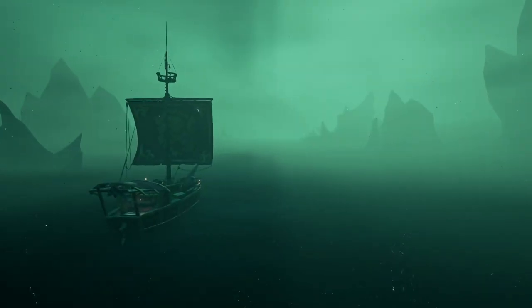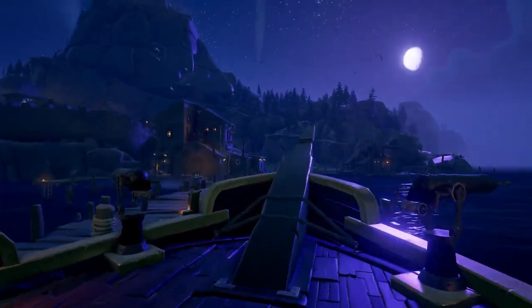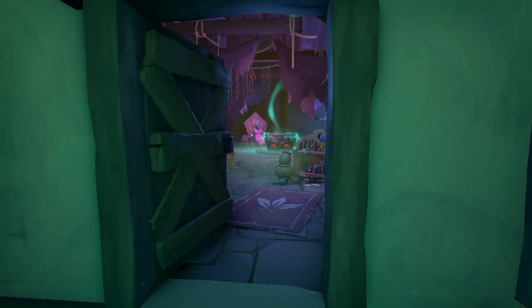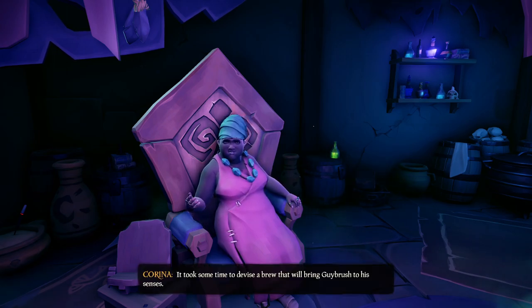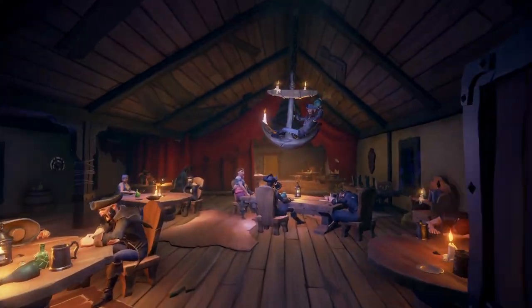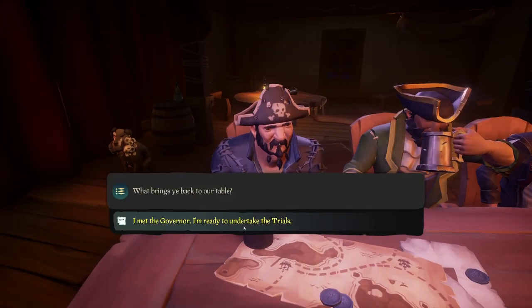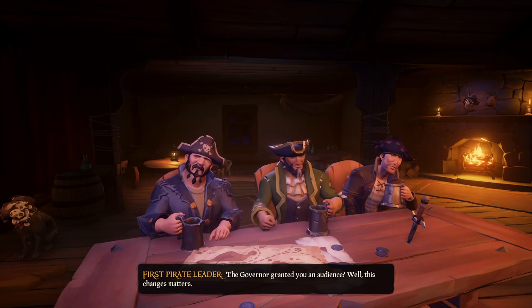Once you're done traveling through the Tunnel of the Damned, you'll spawn at Melee Island where you can dock your ship. Head over to the House of Mojo and speak to Corrina. She will tell you that she can make a brew to get Guybrush back to his senses, and she'll explain that you'll need to complete 3 legendary trials. Now go to the pirate leaders who can be found in the scumbar — they'll explain all 3 trials: the trial of the sword, the trial of thievery, and the trial of the treasure hunter.